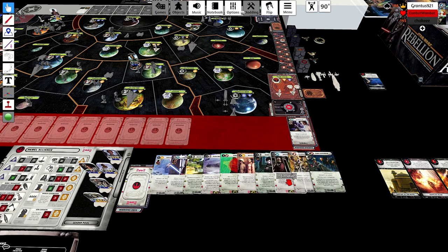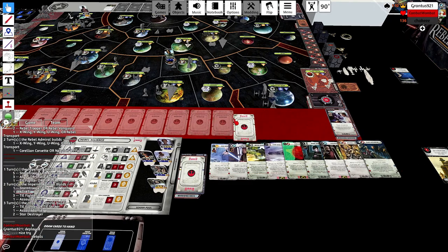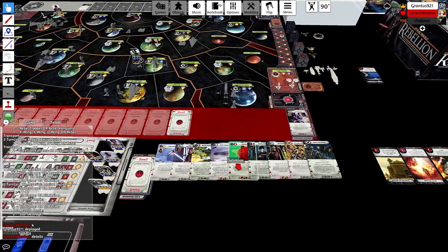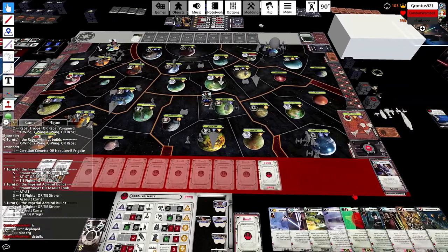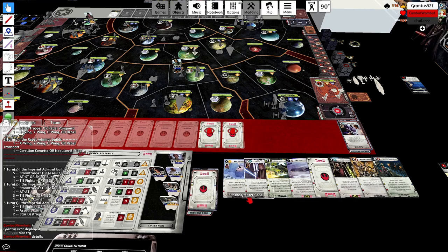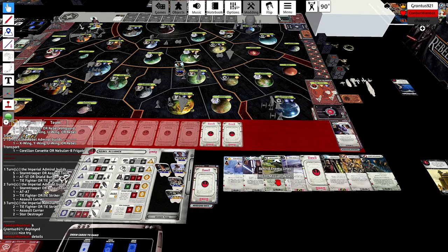The unfortunate part about getting Jyn captured is now I can't run Obi's mission effectively to get another objective out. I even think it might have been worth taking Luke instead of Wedge in order to put Dodonna and Leia on the rescue, and then put Luke on an Infiltrate or Sabotage. With your current leader state his icons are a little bit more useful, although you already have Ackbar so you already have the three space re-rolls.